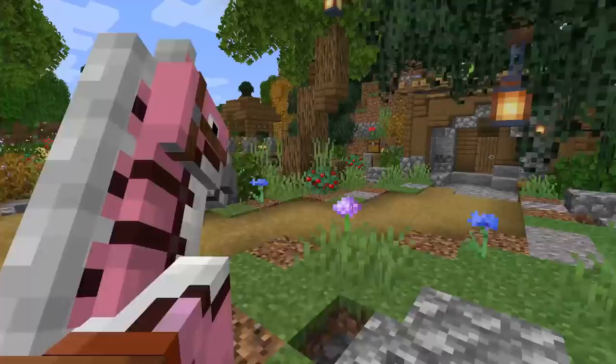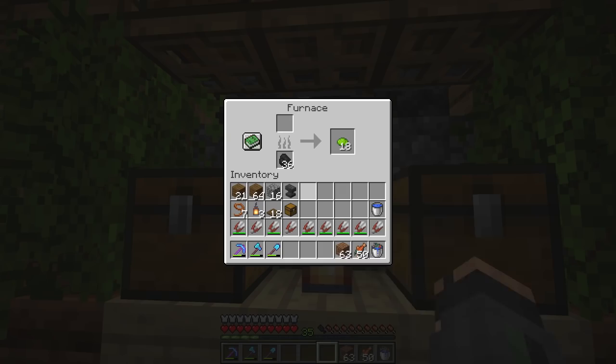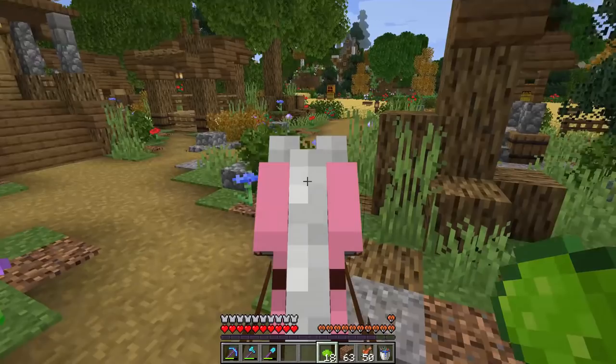One of you beautiful amazing human beings in the comment section of the last episode told me: Sausage, you can get lime green dye right now! All you gotta do is get some sea pickles and burn them and we got lime green - that's awesome! The only thing we're missing now is brown and regular green, but I'll get that very very soon.